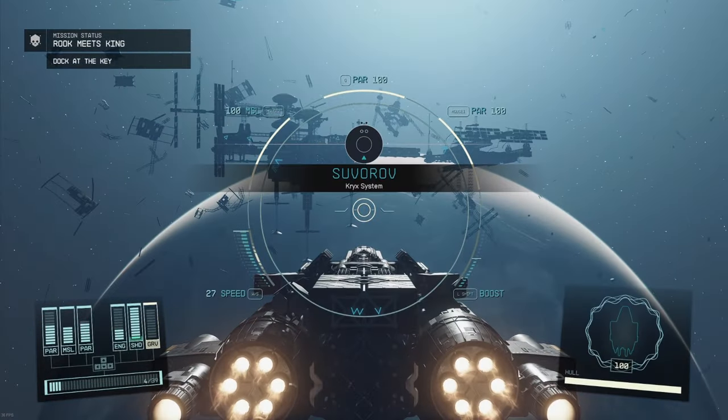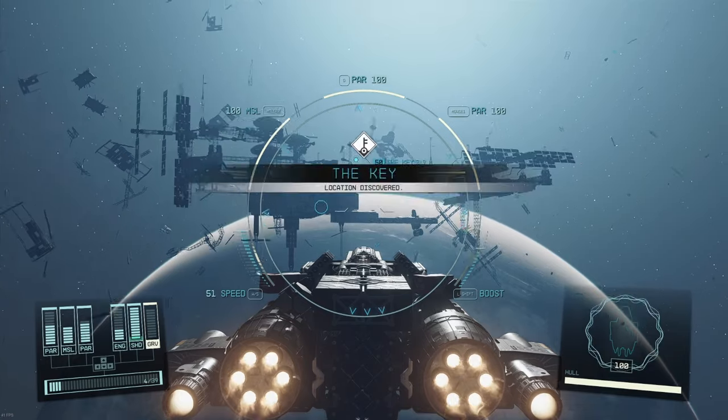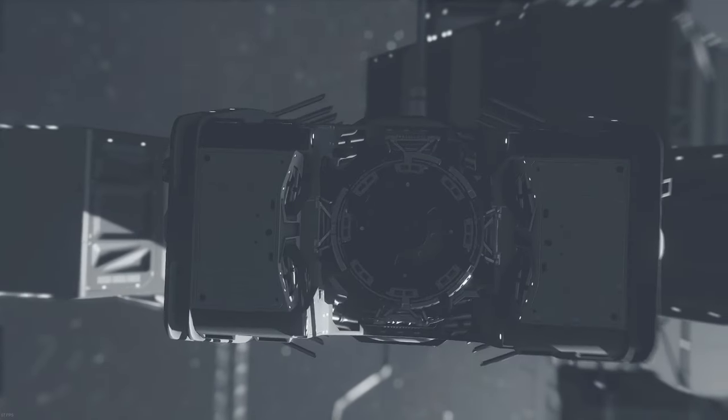In this video we're heading directly to the key for a pirate meet and greet and our introduction to the top pirate, Delgado. Once we're there, we'll loot the place and get Jessamine Griffin to join our crew as a new companion. With the coordinates from Neva, we'll jump to the key. We've arrived at Suvaroth in the Crix system. The great thing about this place is the moment you arrive you're almost immediately within range to dock, unlike the Eye and some other places.